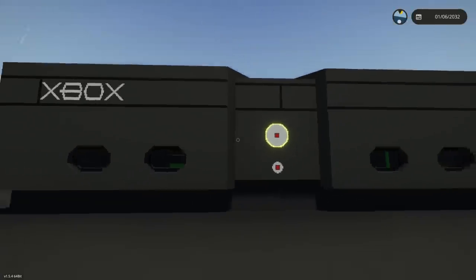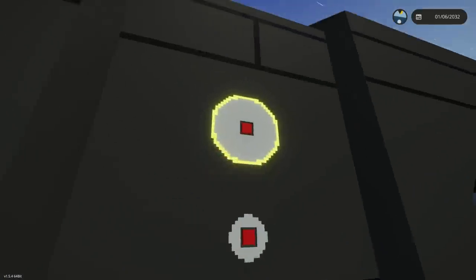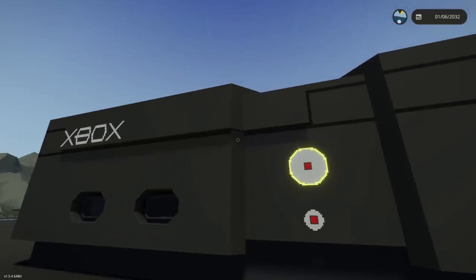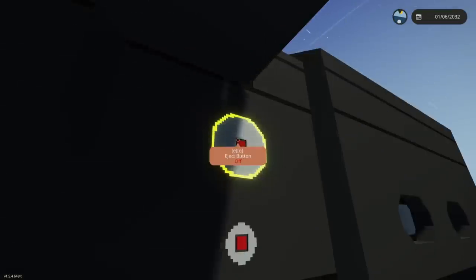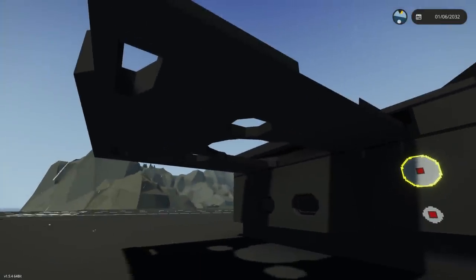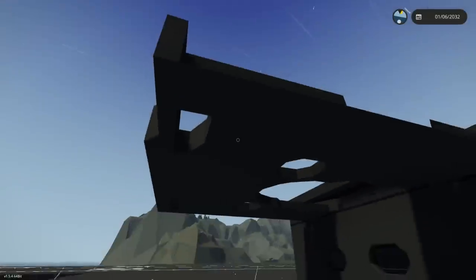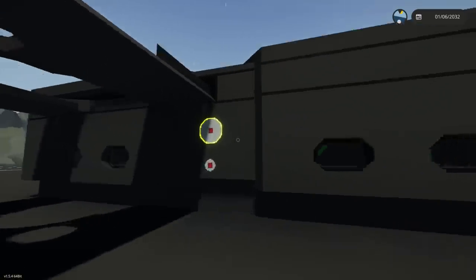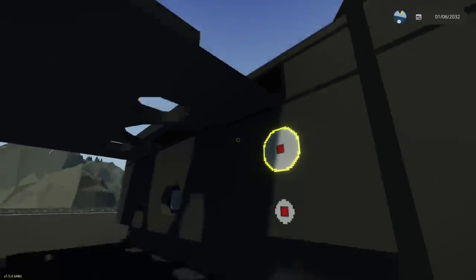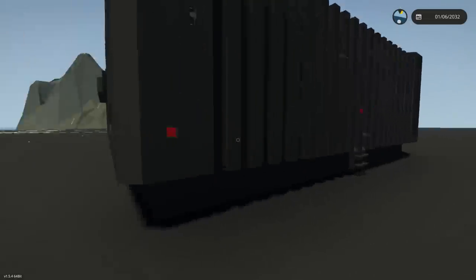It's got full working buttons - we have a power button here and the Xbox is turning on. Then we have the eject button - the eject button might be stuck... there it goes. That's for the CD. Why it has this I don't know, it's like a full-blown working model yet it's a survival bunker. We should probably close that so we don't get any leaks.